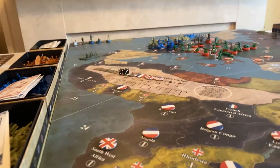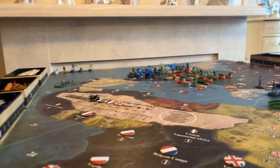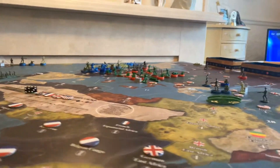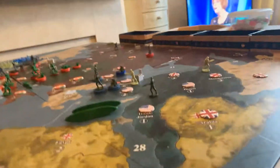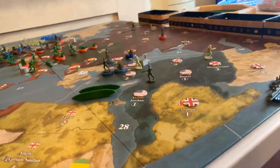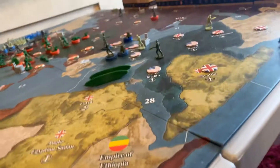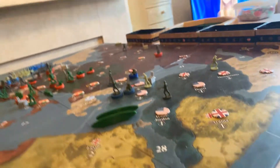Hello everyone, this is turn 11 of this Axis & Allies 1914 game with the 1915 setup. As we can see in the Middle East, the Ottomans have now finally fallen. The Americans have swiftly come in and taken that over, so that's now officially three nations out of the game — two Allied and one Central Power. We only have five nations left in, which is kind of unbelievable.